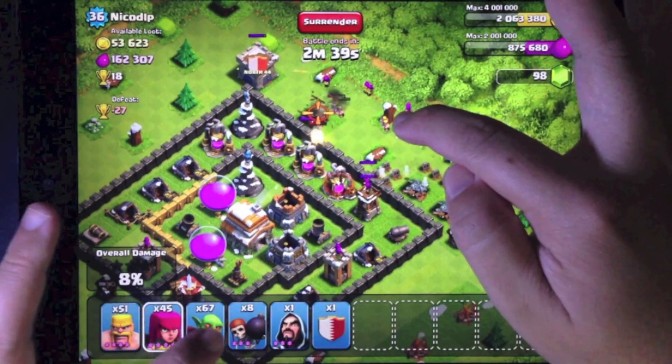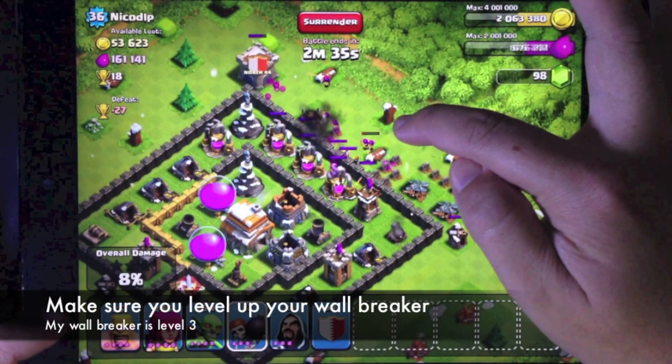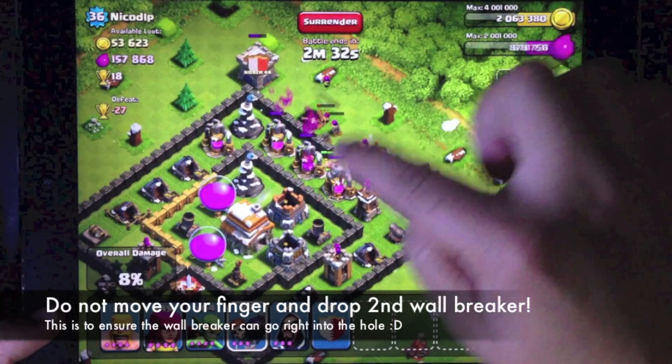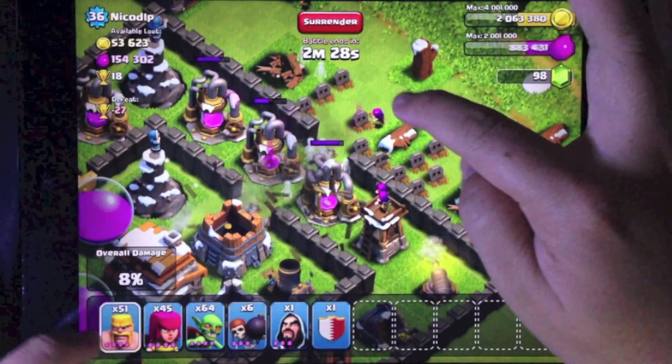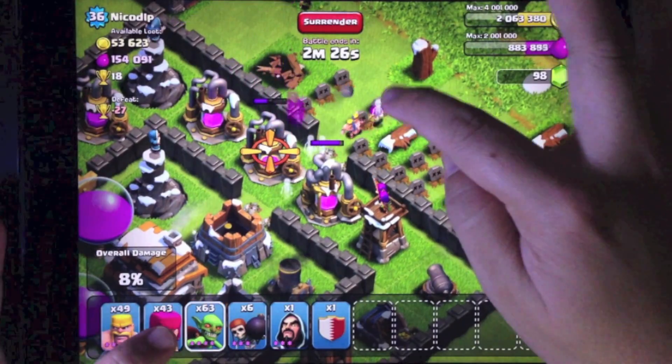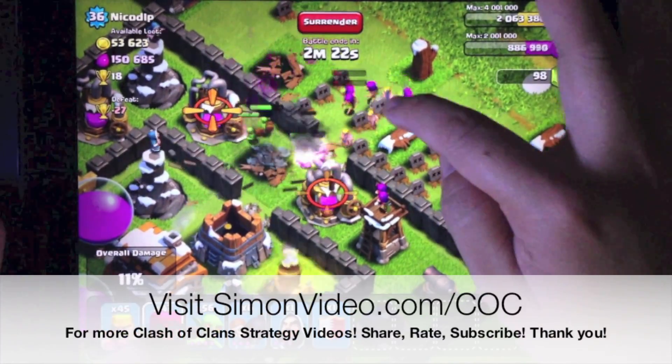Let me put some cover and my wall breakers. One wall breaker can break this if the wall breaker is very high — do not move a finger — then drop another wall breaker, and you can see that the wall breakers actually go right through the hole. And this is how you break two layers of wall. So that's it for this strategy.